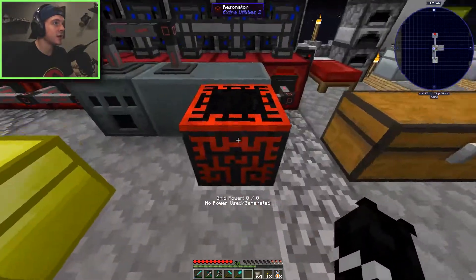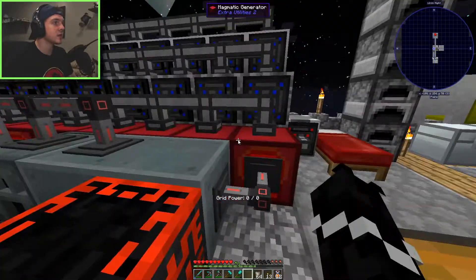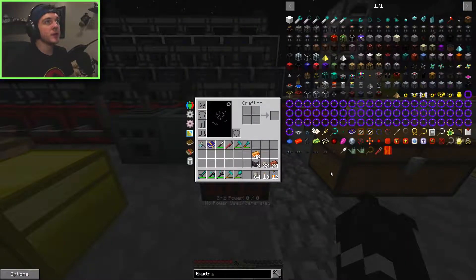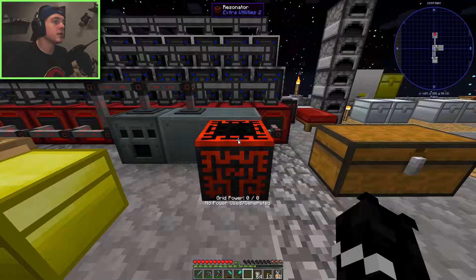The most important block to get started is the resonator, so we're just going to place this down in front of our capacitor banks. The magmatic generators are part of Extra Utilities 2, so we can add speed upgrades and they'll run a lot faster. To generate grid power, we're going to use the water mill blocks because they are the most efficient way to get grid power per block. The water mill gives GP for adjacent flowing water blocks - the higher the level, the more GP. Source blocks do not count, and you can get four per side, so up to 16 per block.